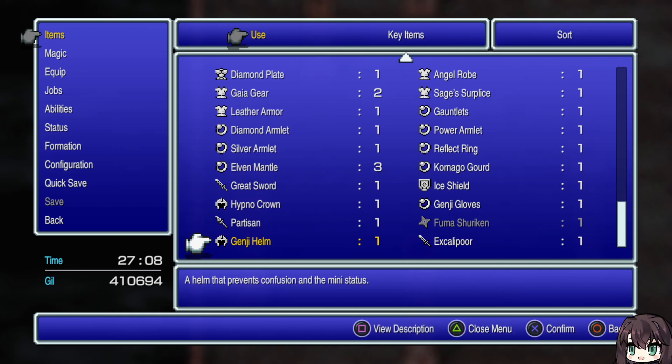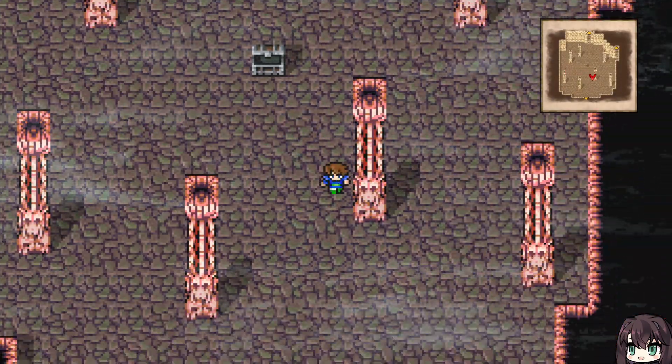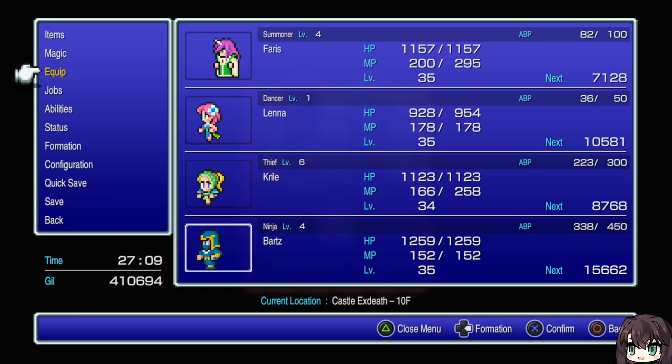So if we wanted to equip that on a knight, that would be basically the best helmet in the game. Bearing in mind ribbon covers most status ailments that the Genji equipment will block — the exceptions are aging, zombify, and instant death, which can be covered by things like Angel Ring and Bone Mail.